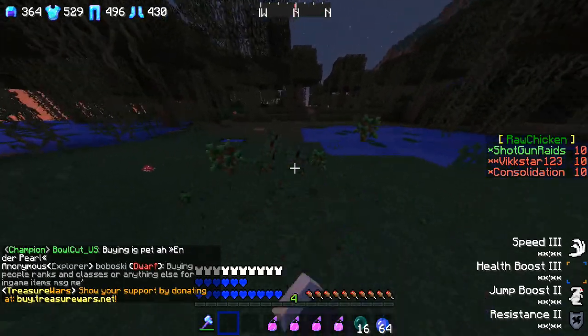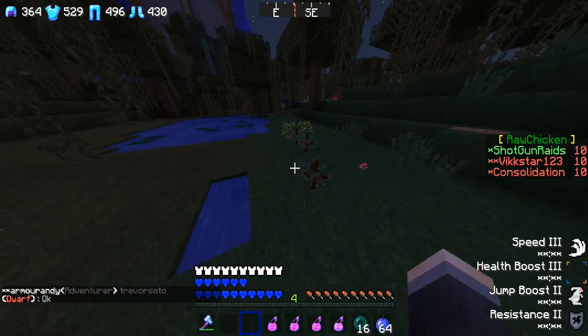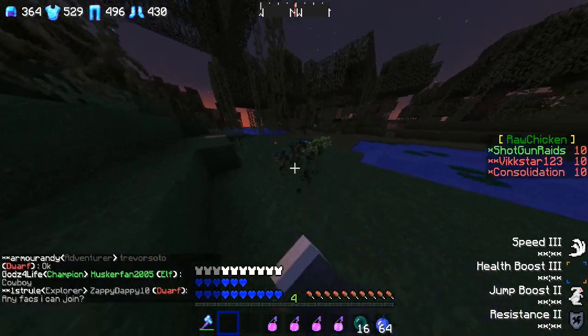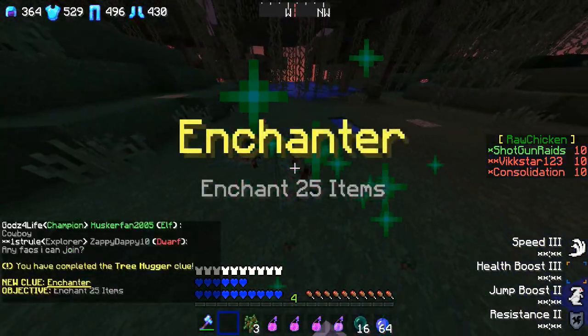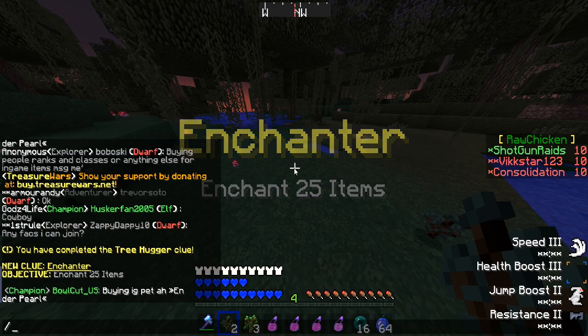So from there we can go ahead and grab some McMMO from scrolls, and then from there we can apply that to our axes. It's 25 items - I thought it was 15, so never mind. Even if we don't get anything from that, we can try on 25 items, which is cool.